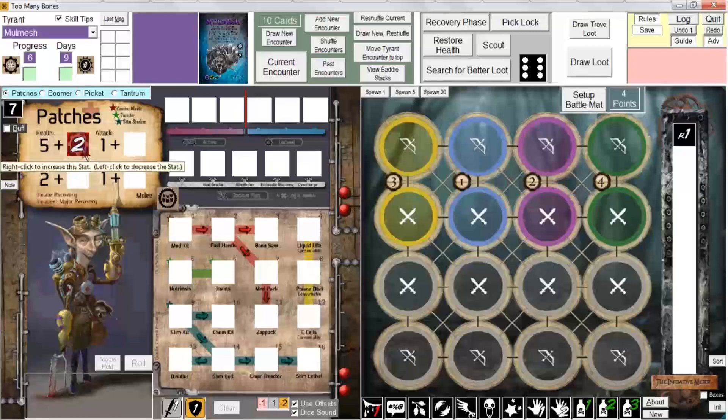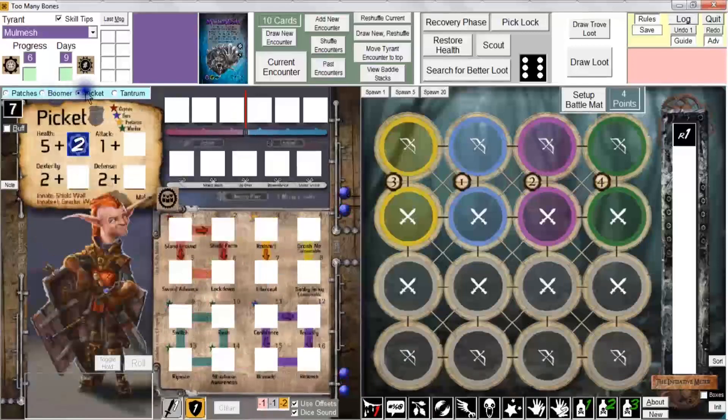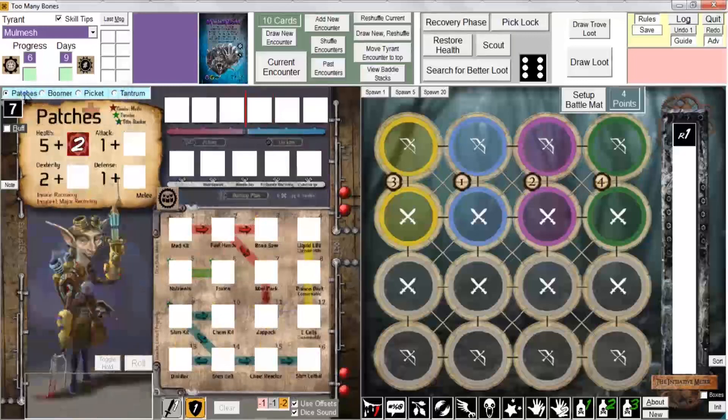If you selected Greenhorn mode, every gear lock has an automatic plus two on their health stat — you can see that on all four gear locks. Casual mode gives plus one on the health stat. To increase a stat, right-click it — that's the standard methodology. Right-click a box containing a value to increase it, left-click to decrease it. Tool tips will remind you of this.